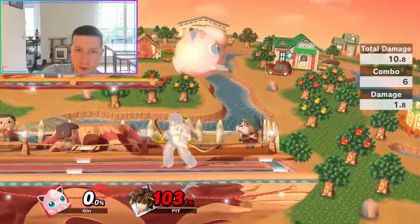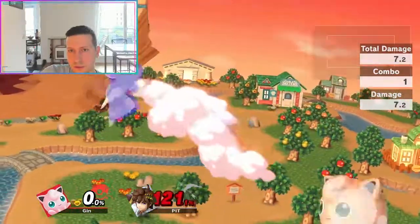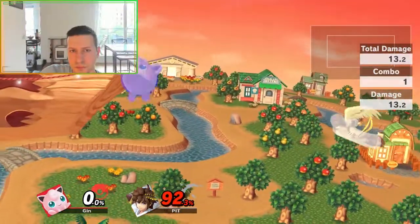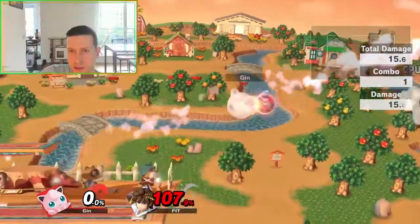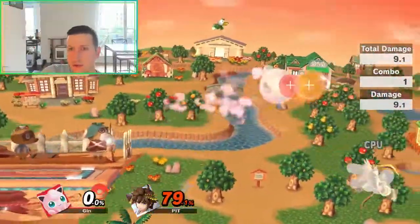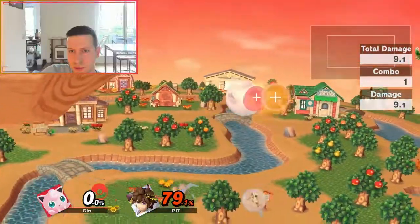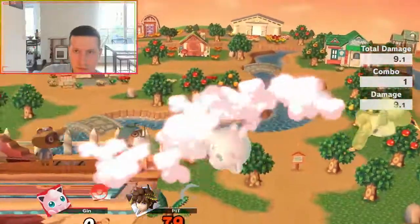And that's the topic of the video. How do you handle characters that have like multiple jumps? Well, it's pretty much the same as the others, like the characters that only have a double jump. You just want to empty the resource slowly but surely, and just kick them upstage while they burn resources. And once you do that, you'll be fine.